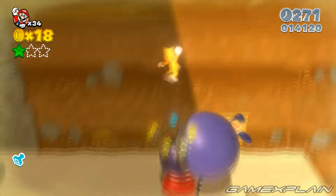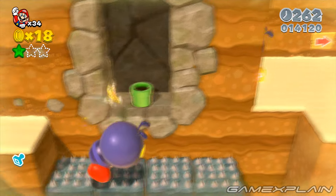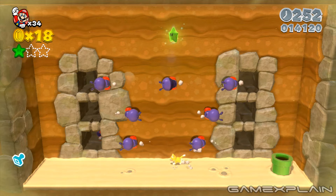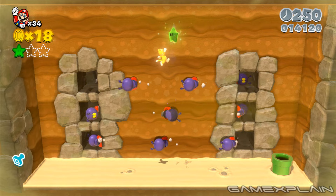Just after the checkpoint, catch a ride on one of the giant ants and ride it to the warp pipe in the alcove here. It'll take you to a secret area containing the second green star. If you don't have the catsuit, use the ants' platforms to reach it.